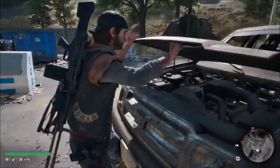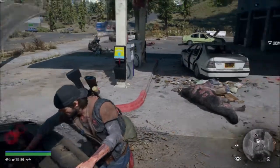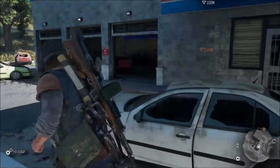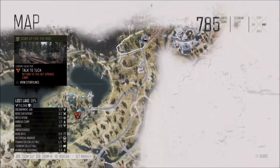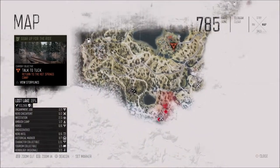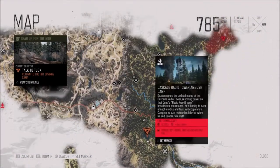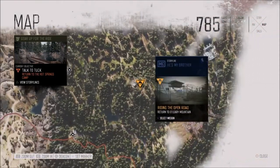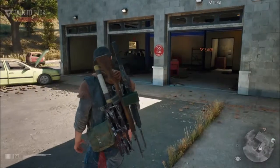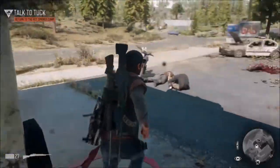That tends to be the limit. There we go, we got ten scraps. Also you can find stuff in the fuel station as I said, and you can find some at ambush camps dotted around various sites. You can find them back at your place too — every time you go there you get a scrap or two.